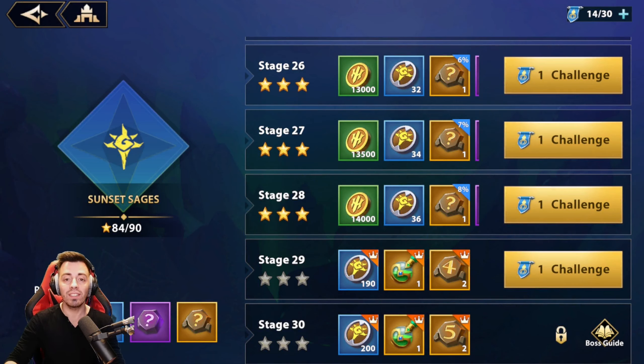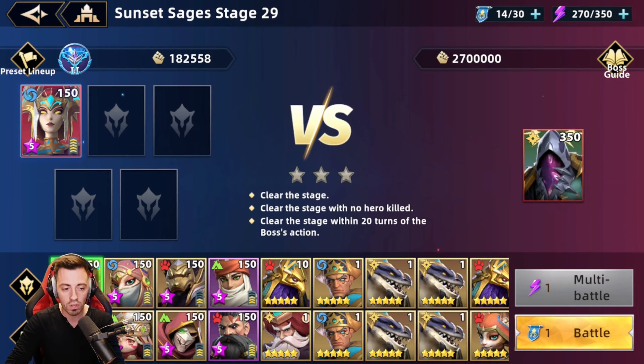Hey everyone and welcome back. Today I'm gonna try to have 90 stars in the Sunset Sages. Normally, as I said in my previous video, I have all the heroes inside for that faction. I was just lacking some exclusives on Adeline, but now, if you had a look at my stream yesterday, I have 3 exclusives on Adeline because I decided to spend some. So we are gonna try to beat Sage 29 first and then the 30.